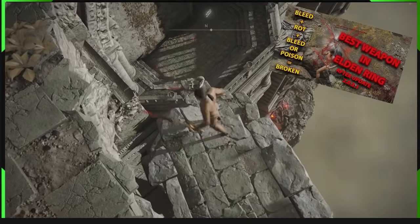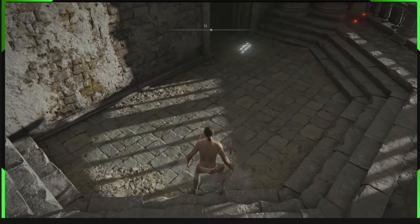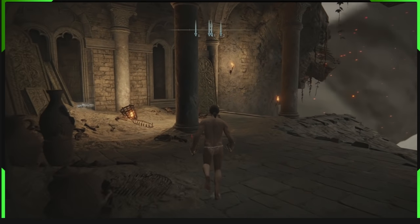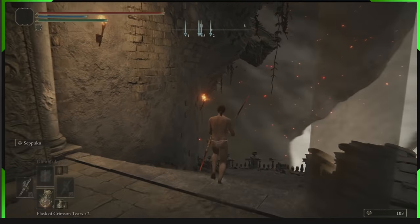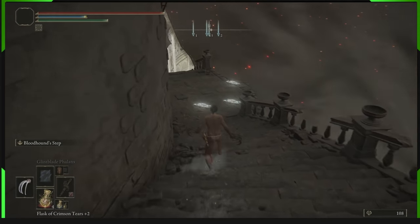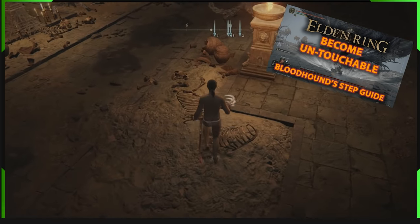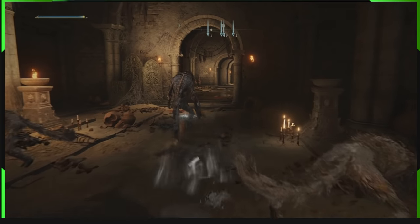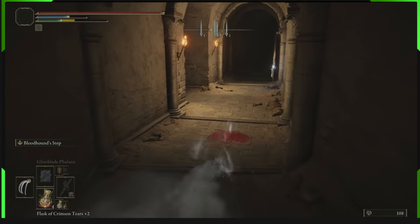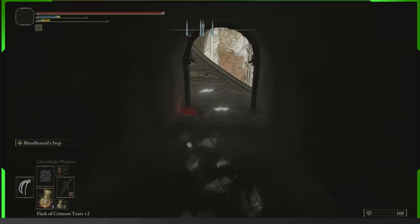I just made a video on these weapons I'm holding — they're the best weapons in the game. Go watch that video if you want to know about them. I'm going to use Bloodhound Step for this. If you want to know how to get Bloodhound Step, go watch my other video — link will be in the description. It's great for getting past stuff if you don't want to fight.